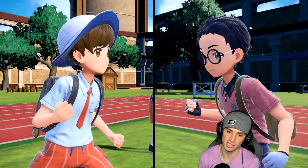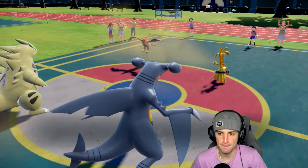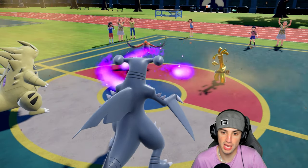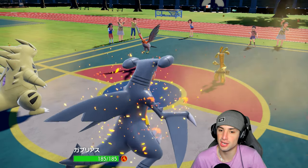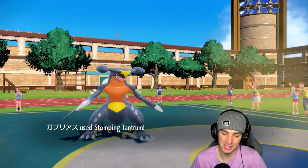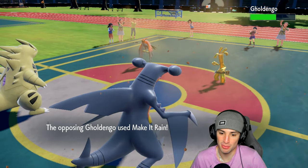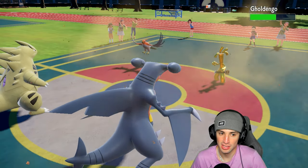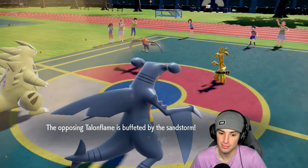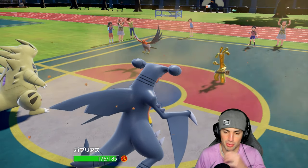If we Tera Steel then it can just Flare Blitz me — that's just not good. We'll protect Tyranitar. Willow Wisp from Talonflame launches — that really puts a damper on things, a burn is so annoying. Stomping Tantrum deals decent damage, but it probably would have killed without the burn. We try to block with Sand Veil — Garchomp dodges! But the Attack drop doesn't get negated — that kind of sucks. Now I'm sitting here burned.